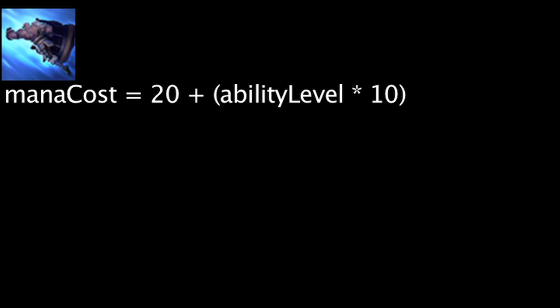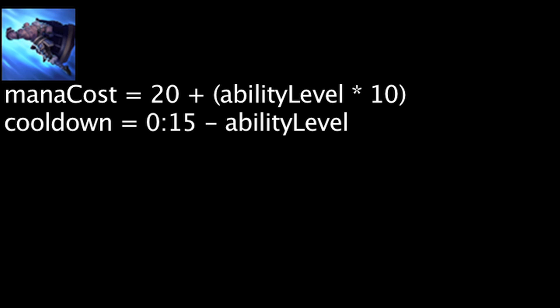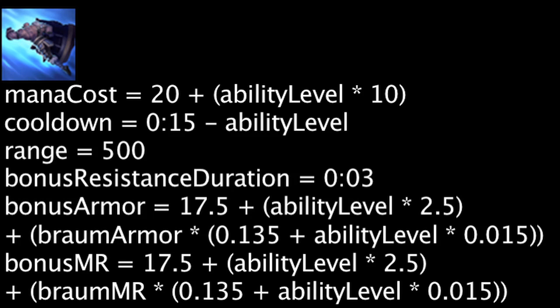Stand Behind Me costs mana equal to 20 plus Braum's current level times 10. It has a cooldown equal to 15 seconds minus the ability's current level. When cast, Braum will leap to a targeted ally within 500 units, granting them bonus armor and magic resistance for 3 seconds equal to 17.5 plus the ability's current level times 2.5 plus Braum's resistances times 0.135 plus the ability's current level times 0.015.